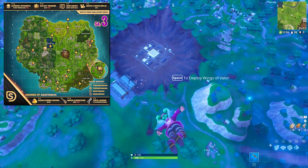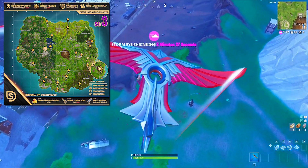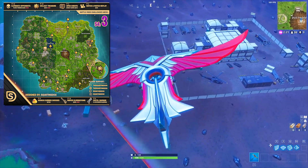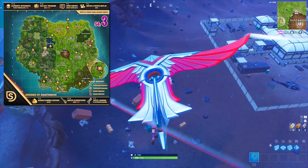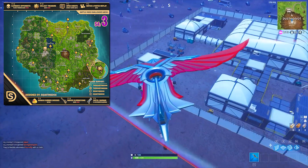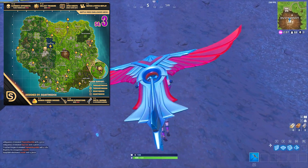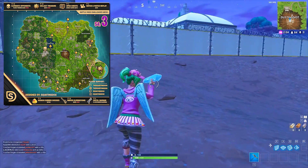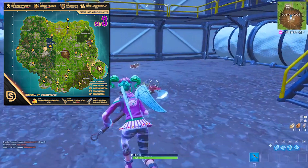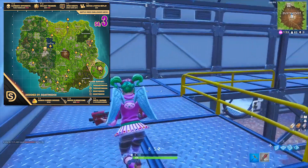There's also one to the west of Anarchy Acres, one towards the top of Loot Lake, and one towards the bottom of Loot Lake. Then there's one in between Tilted Towers and Snobby Shores at that little factory area. In Snobby Shores — if you number the five houses from top to bottom — there's one at the fourth house. There are also one, maybe two in Greasy Grove, and one in Flush Factory. Remember, you only need 10 to complete the challenge and there are 17 total.